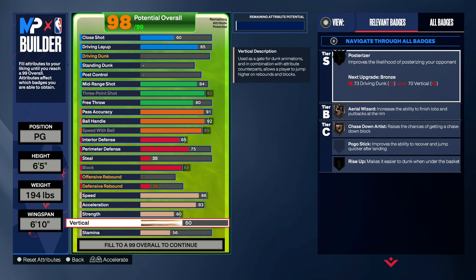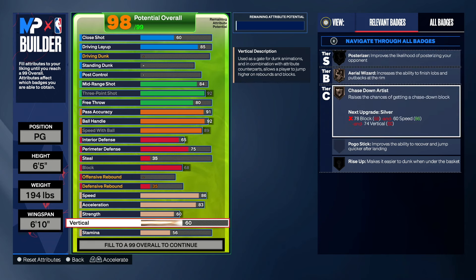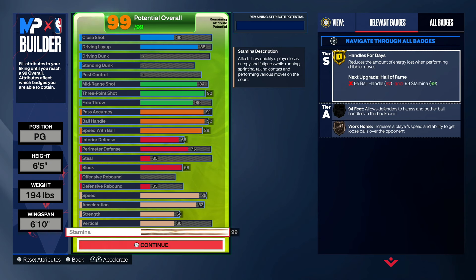Vertical you guys want to make that 60 so we can get chase down artist on bronze. Don't think the block is useless — it's very, very good. 60 vertical is great for this build. Last but not least, we want to put stamina to 99. We get handles for days on gold and we are 99 overall on the best 6-5 guard build.